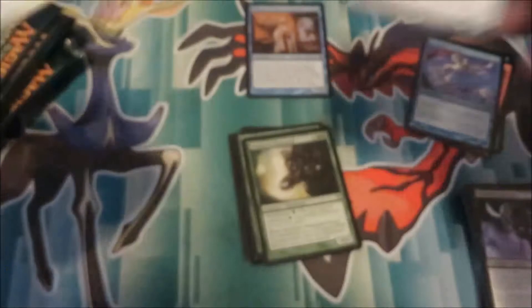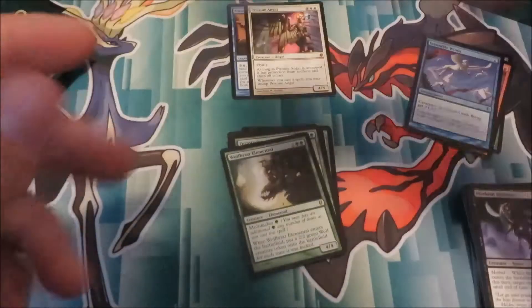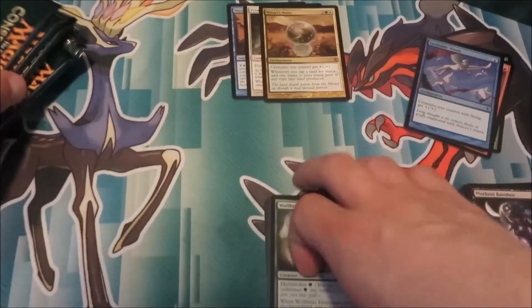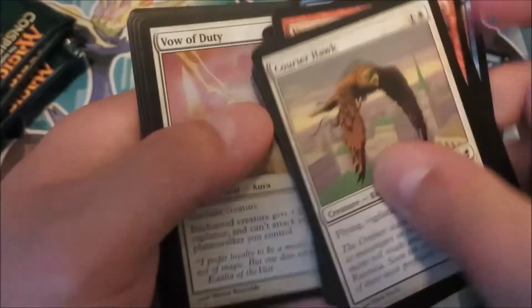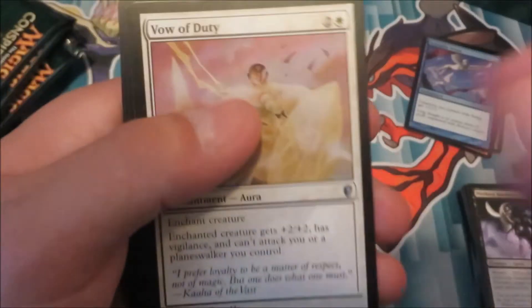And Cogwork Library — not a bad card. Wait a second, I accidentally put one of our Mythics from the last video in here: Miari's Wake. So there's generally about 4 Mythics per box. I've seen multiple foil rares come out of this box as well, so I'm hoping we're one of the lucky ones because we've still got like half the box to open. I'm hoping we get something decent.